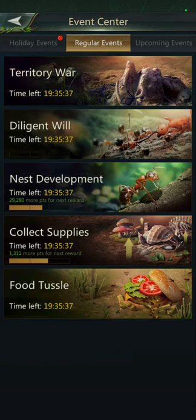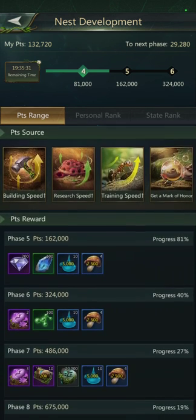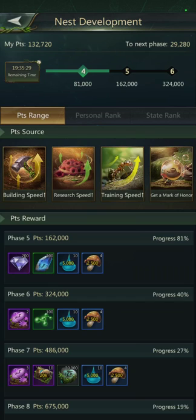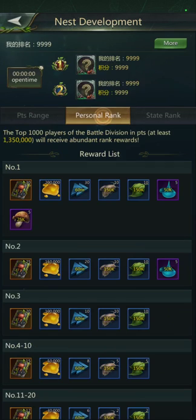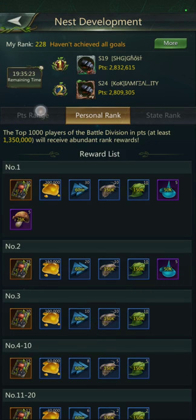Hey, welcome back to the channel. I am SilverNinja going over the game Ant Legion. Now there are a few events that do Mark of Honor. You'll see them in Breakthroughs. You will see them in the optional events where you get the optional card between those two.